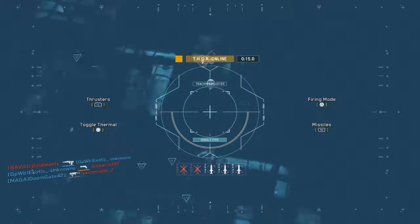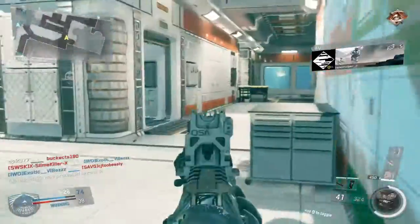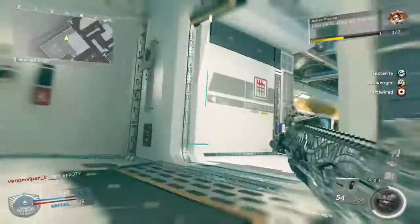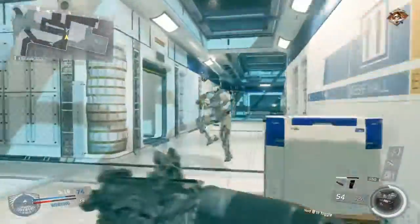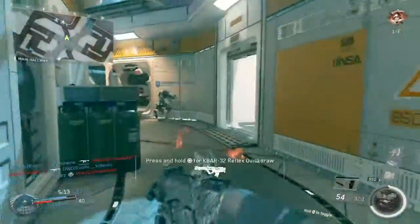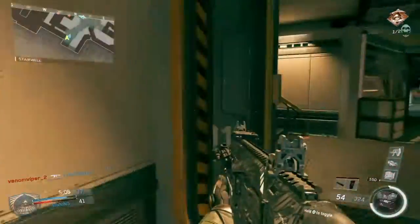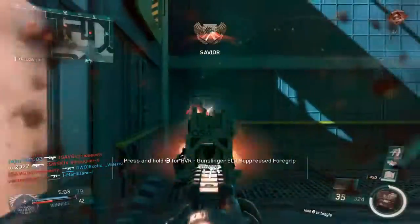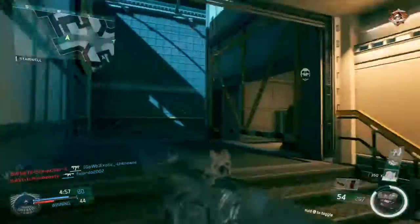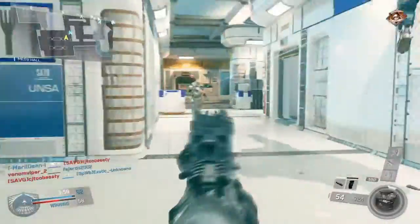The class setup I have is the same for both weapons as you're going to see in the videos. I have quick draw, extended mags, and the grip. We have a little bit more stabilization because yes, the OSA is an assault rifle but it has a very high fire rate — it really bounces a lot. You almost have to keep your left joystick pushing down as you fire in order to get a kill at medium range.